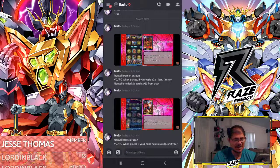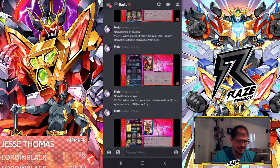The G2 — when placed, if your hand has a Novella or if your vanguard is a Novella, CB1 to retire one rear guard. CB1 to retire — what?! It's like I'm watching the new Narukami video.